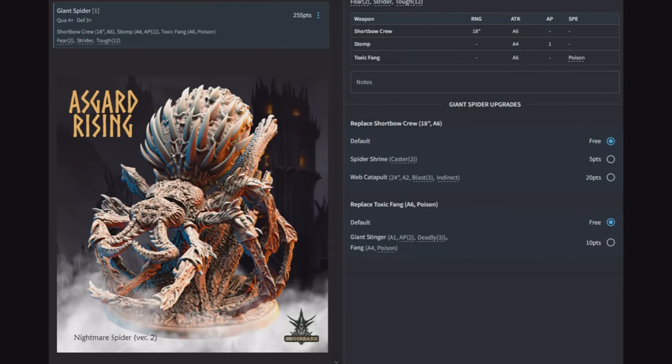Giant Spider — quality four, defense three. It comes with a shortbow crew at 18 inches for six attacks, stomp for four attacks at AP1, and toxic fang for six attacks with poison. Fear Two, Strider, and Tough 12. You can replace the shortbow crew with a spider shrine to cast spells, or a web catapult for 24 inches, AP2, blast three, indirect. You can also replace toxic fangs with a giant stinger for one attack at AP2 and deadly three. If it were me, I'd take the caster over the shortbow crew — the spider is moving into combat and you can't shoot in close combat.